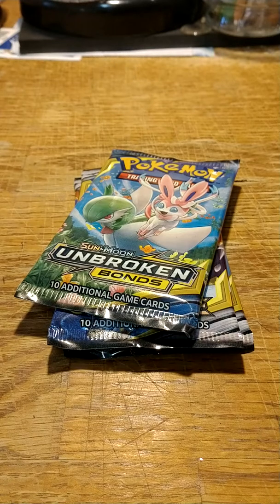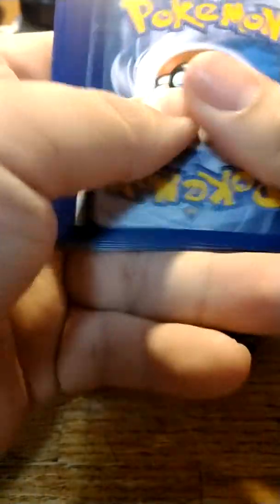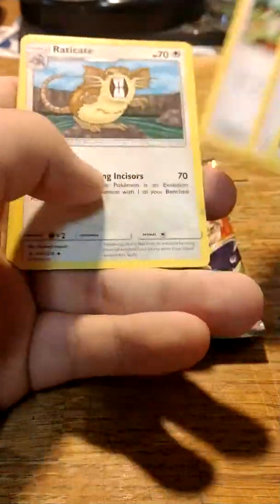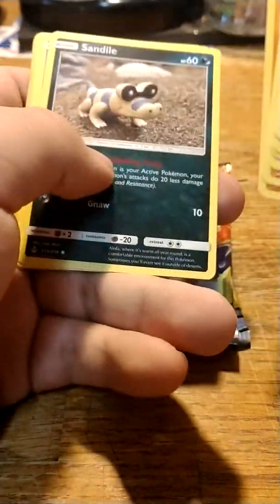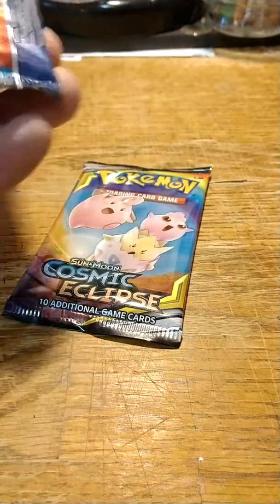Sleeved up and ready to go. Next pack is Unbroken Bonds. Here we have our code card — a green card. Green codes usually don't prove to have much. We have Samson Oak, Janine, Raticate, Cubone, Crabrawler, Sandile, Tentacool, Aaron, Slowpoke, and a Rhyperior — very nice.